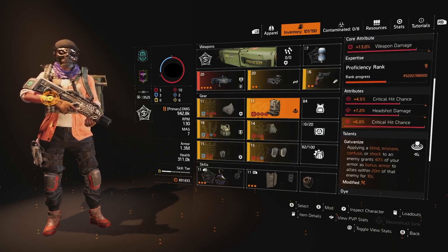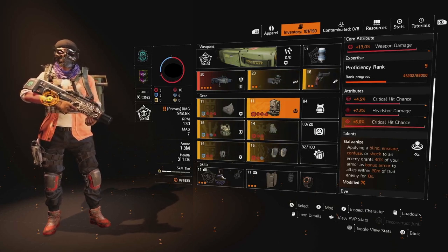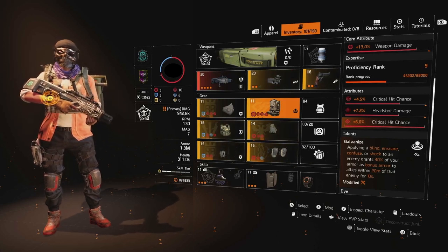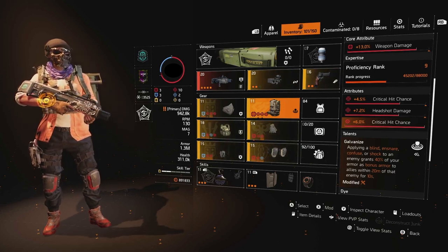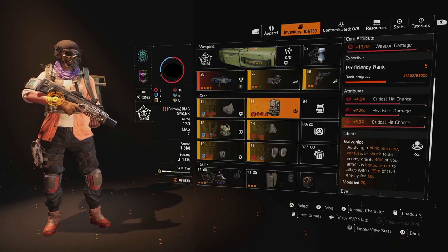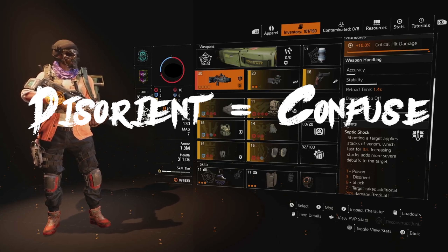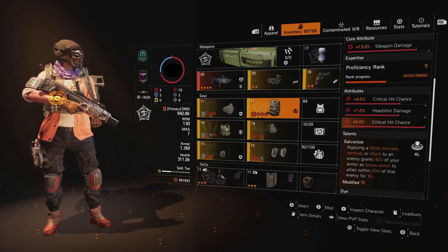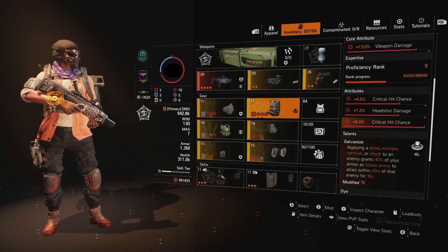For the talent, we've rolled Galvanize onto this piece. Applying a Blind, Snare, Confuse, or Shock to an enemy grants 40% of your armor as bonus armor. While it says that it's only to allies within 20 meters of that enemy, that also applies to yourself — so even if you're running solo, this build is viable. If you're running in a group, you give bonus armor to all your friends and buddies any time you use the Scorpio and get at least to that third level, the Disorient. Disorient is synonymous with Confuse in this game, so those are one and the same. Every time you apply three shots from the Scorpio on an enemy, you will be proccing Galvanize and granting 40% of your armor as bonus armor to yourself and allies within 20 meters of that enemy for 10 seconds.